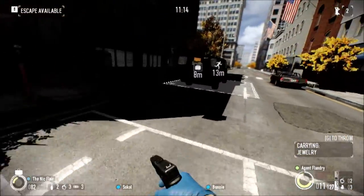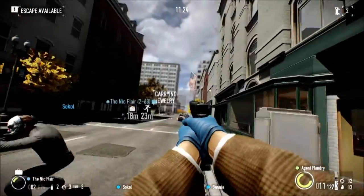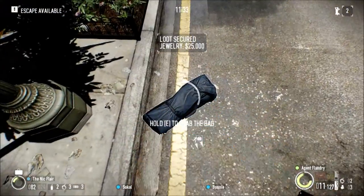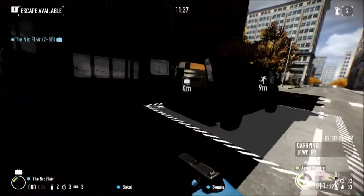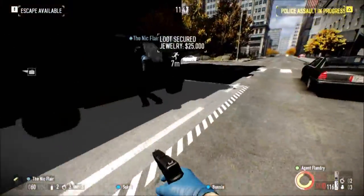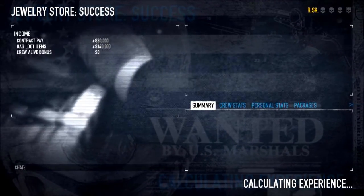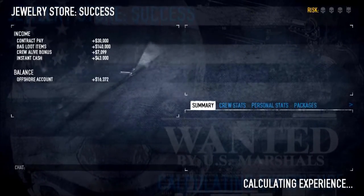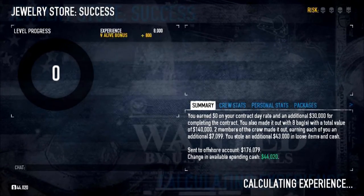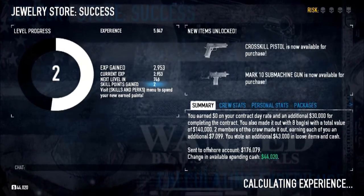Now we can leave, or we can stay behind and get a little bit more money. Now that we've completed the standard objectives, any money we get now will go straight into our pockets. Success! Despite accidentally putting my mask on right in front of that security guard while he was watching — thus forcing me to shoot him — it was pretty good. 30,000 for completing the contract; 176,000 in offshore account; 44,000 in available spending cash.